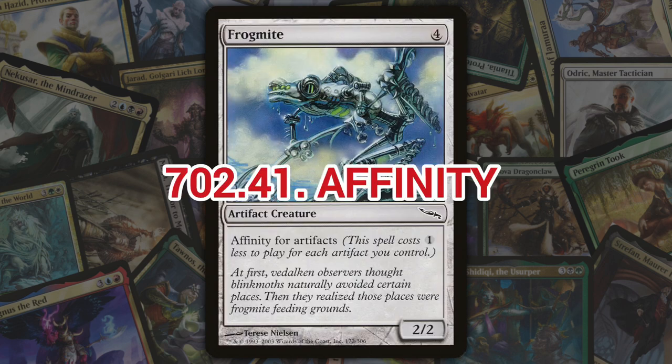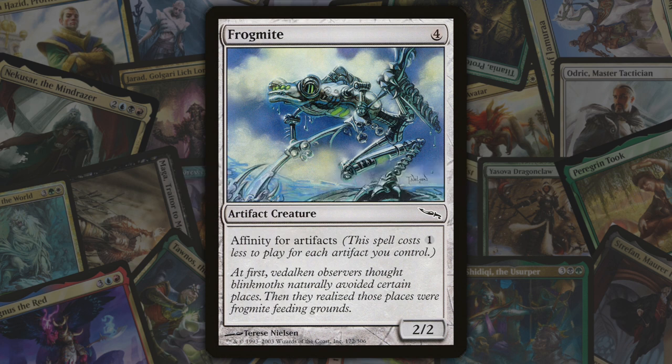Next we've got affinity, introduced in Mirrodin. Affinity is a keyword ability that reduces the mana cost of a spell by the number of permanents of a certain type that the player controls. The most common affinity types are artifacts.